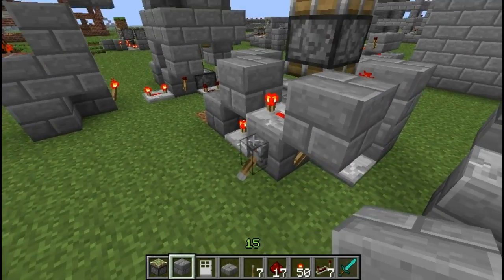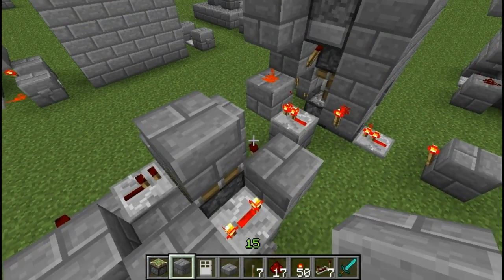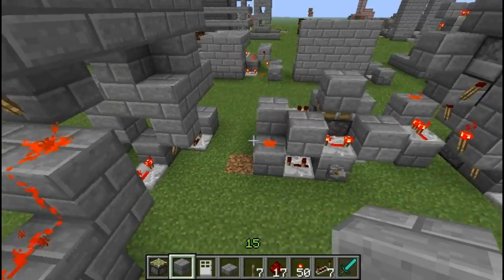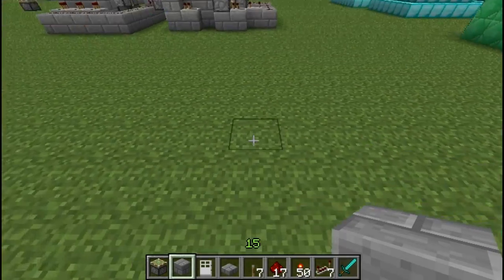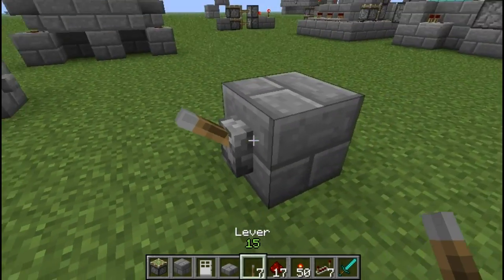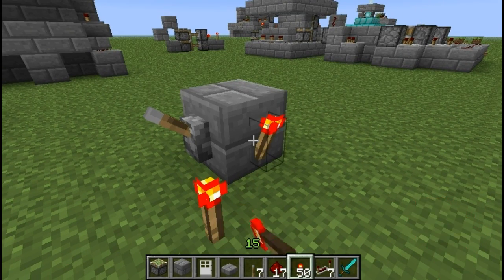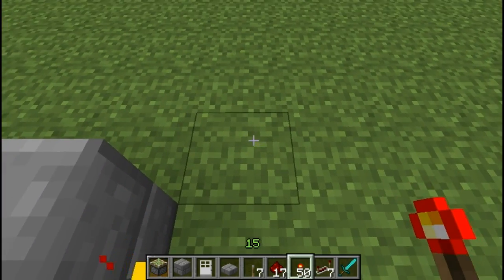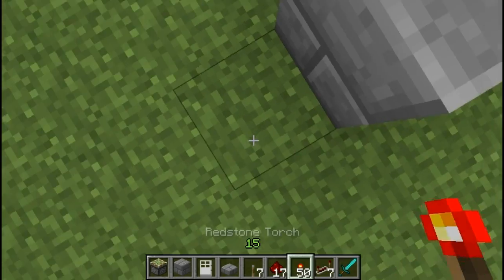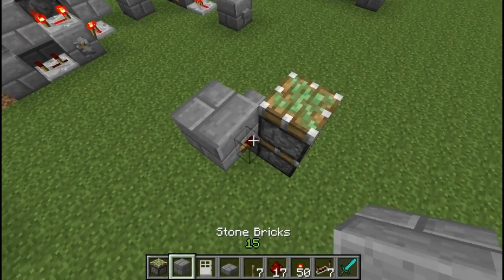Without that block there, it's not going to work. I'll show you how to make this right here. This is your input block — a lever to represent the input block. We're going to make the normal vertical piston extender, not sticky, so a torch on the side. Block on top of that torch, and then another torch on the side of this one. Put two sticky pistons like that, and a block on top of this torch.